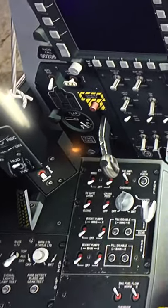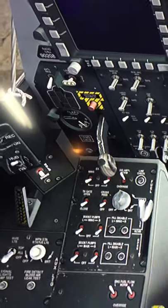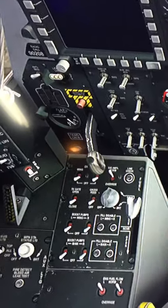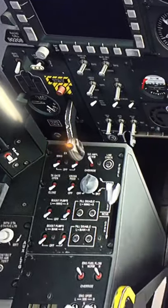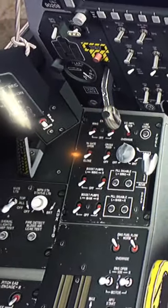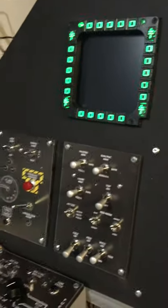There's the landing gear panel. I push this button knob — the landing gear lever won't work because I'm on the ground. Anti-skid, something's wrong with that. The data light came on loose too, so I need to check the connection on that.